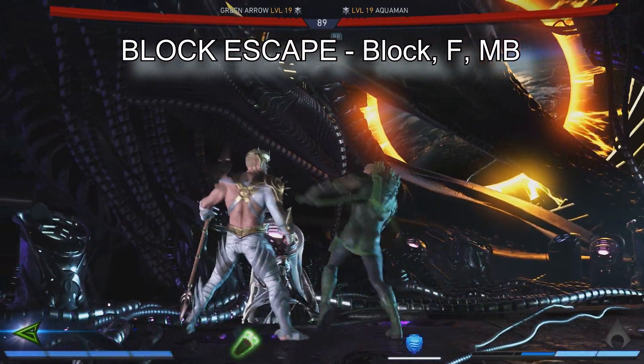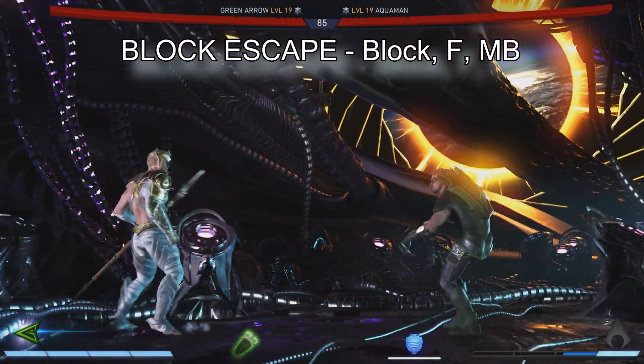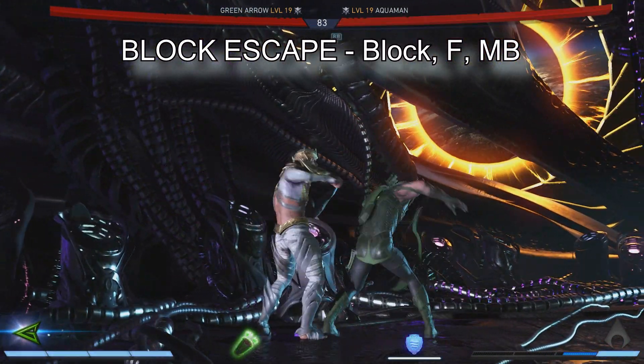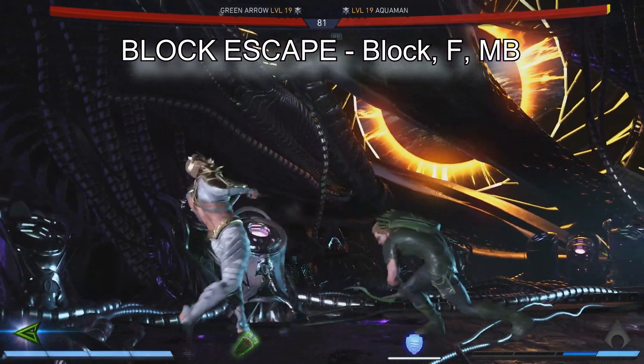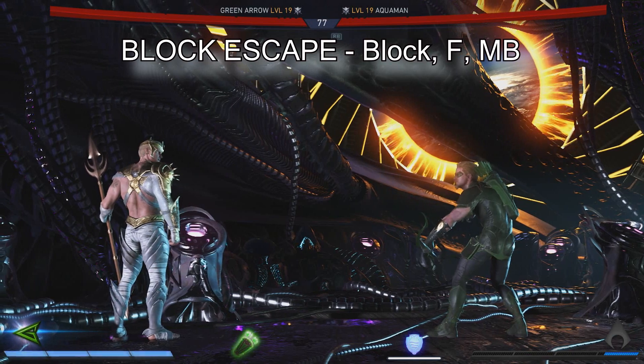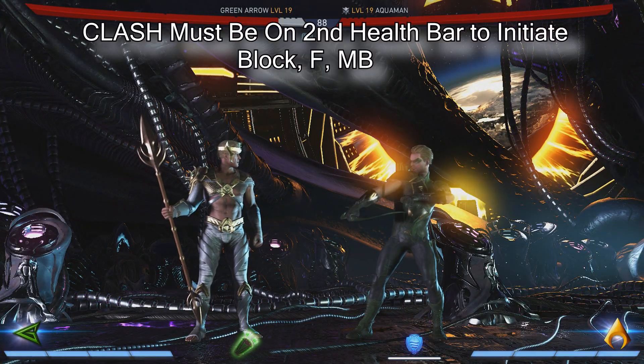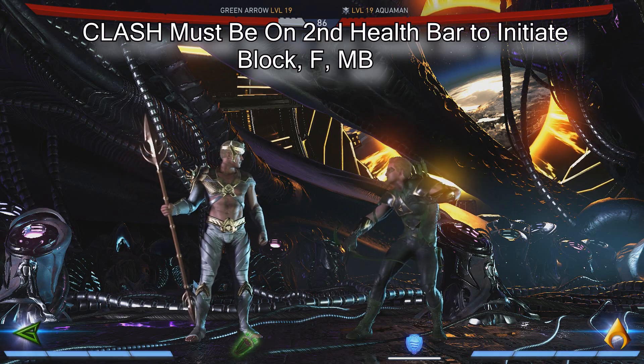So you're getting attacked in the corner - all you do is press, you got to time it: forward and meter burn. There you go. Now that we completed how to block escape, now we're going to do how to clash.